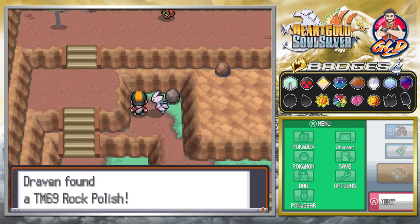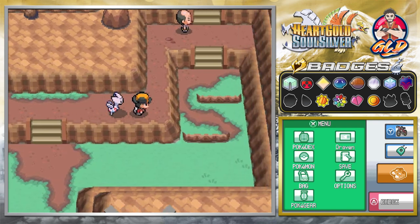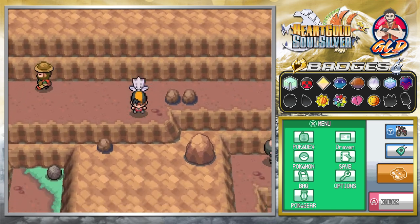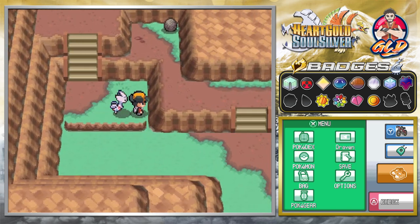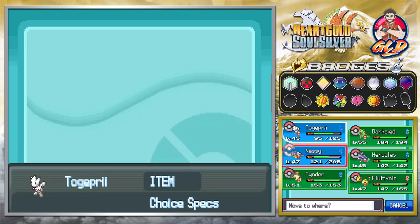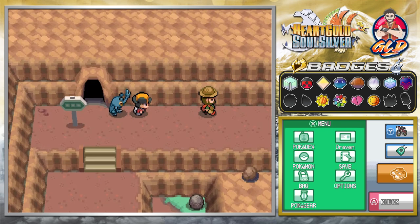We grabbed TM69 Rock Polish. I'm checking for some hidden items right here, and before we battle that guy, I kind of want to see if there's a hidden item. No. I think we need to switch out our Pokémon for that guy, because he does look like he has some pretty interesting Pokémon.